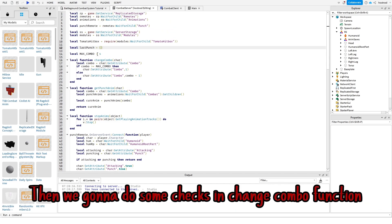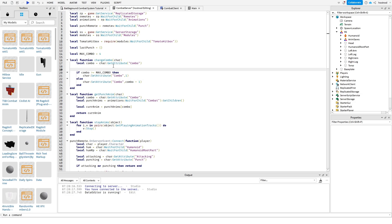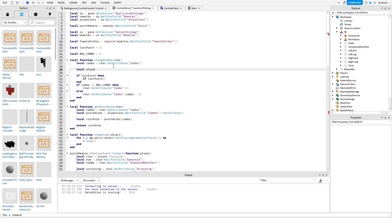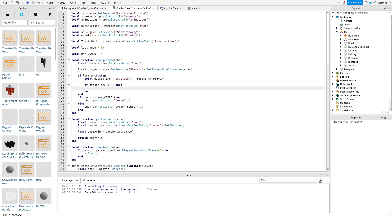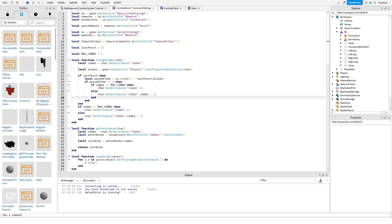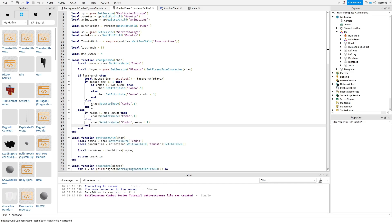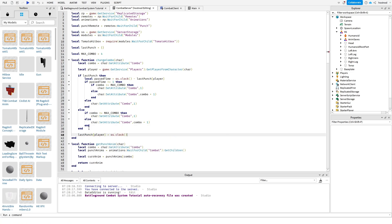Then we're going to do some checks and change the combo function. This is a secret. Alright, let's test it.